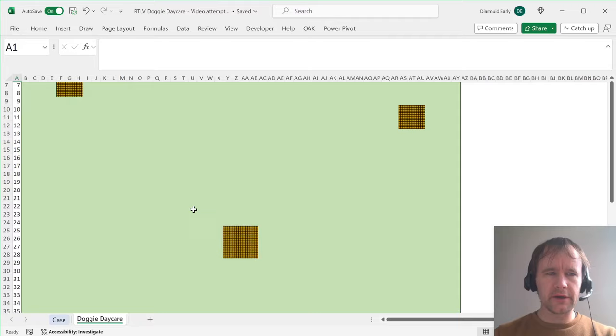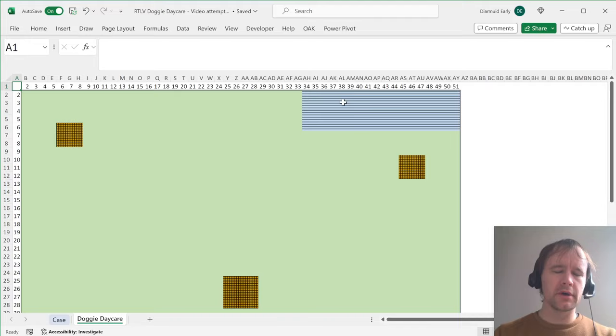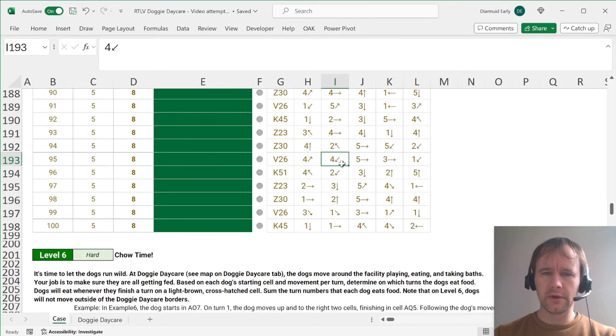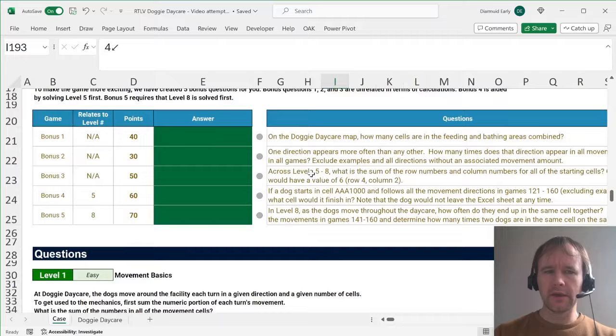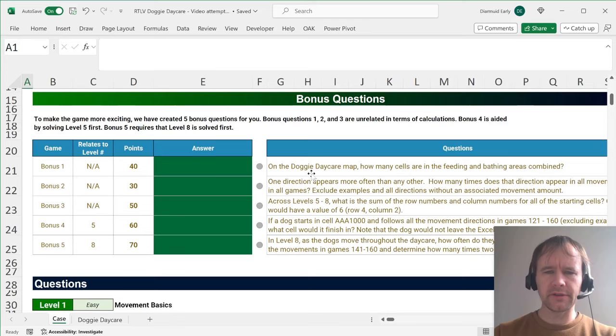Just a quick explanation of the case. We're in a doggy daycare, which is this 50 by 50 area. We've got some brown spaces where there's food and some blue spaces where there's water. Dogs will move around the daycare based on numbers and arrows — for example, a four with a down-left arrow means you go four spaces down and to the left. The first five levels are about getting oriented with directions and starting locations. Levels six, seven, and eight are grid-based: dogs move around and you need to figure out when they eat. I'm going to hit start on my timer and kick it off.